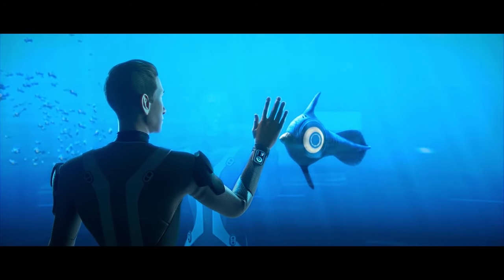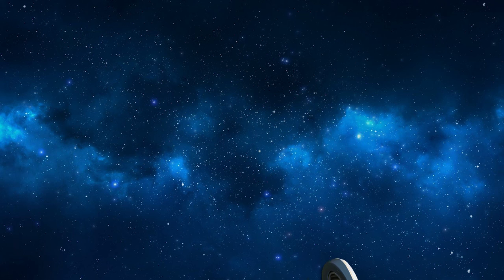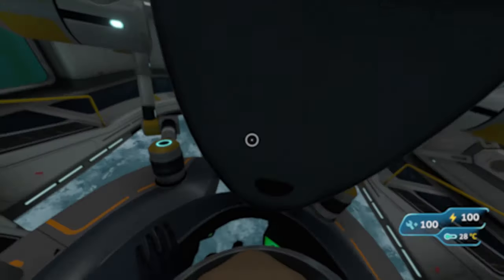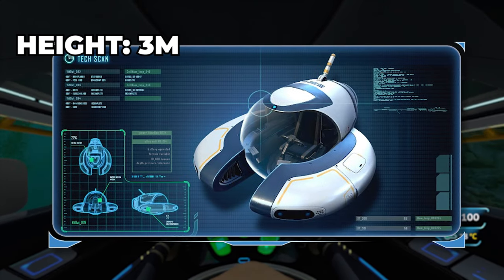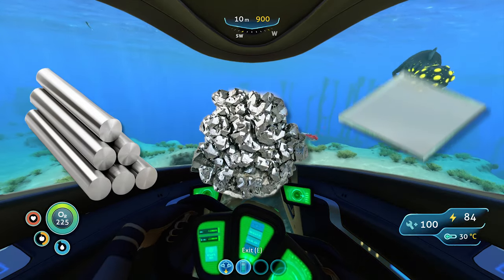There are also likely to be additional space-specific upgrades which we don't see in Subnautica, such as lasers for mining asteroids or additional thrusters to move faster in space. The Seamoth has a height of 3 metres, with a length of 1.5 metres and a width of 1 metre, and is made of titanium, lead and glass.